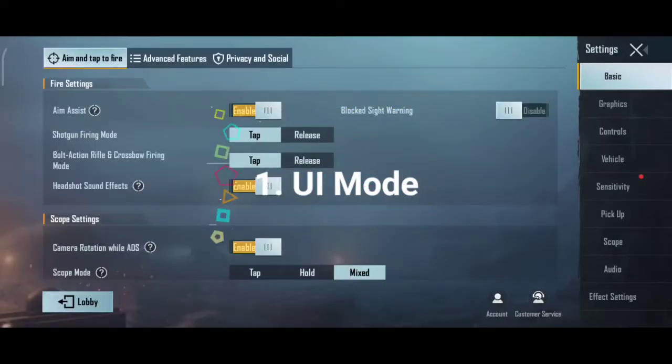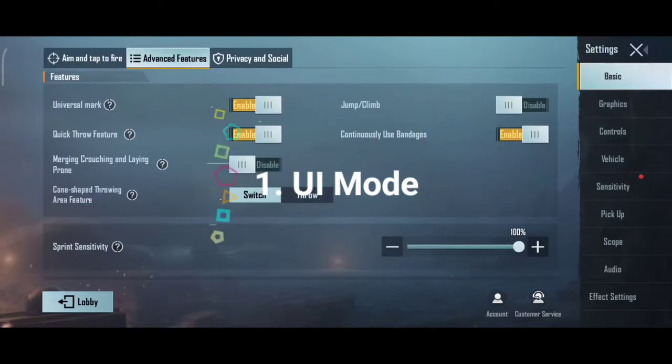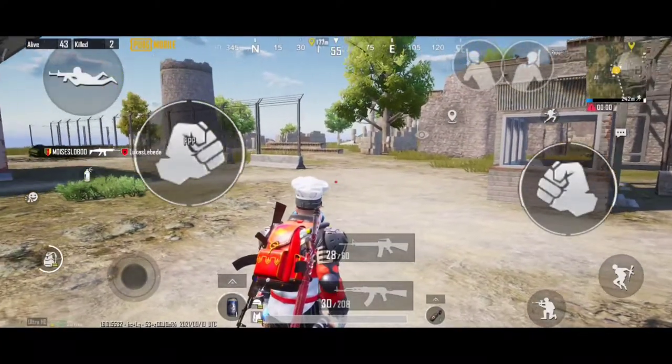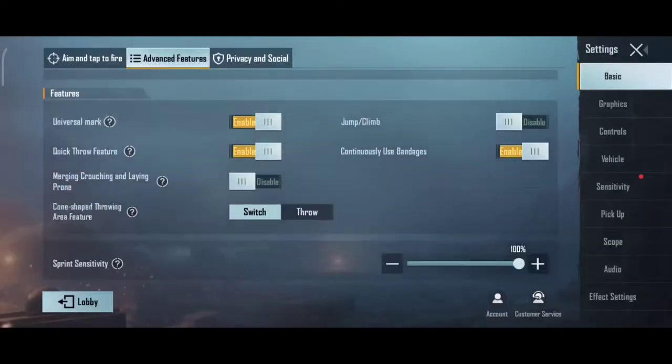So first, check the settings in the VAR level. There are 3 modes — this is the UI mode. You can see the fire button and map.